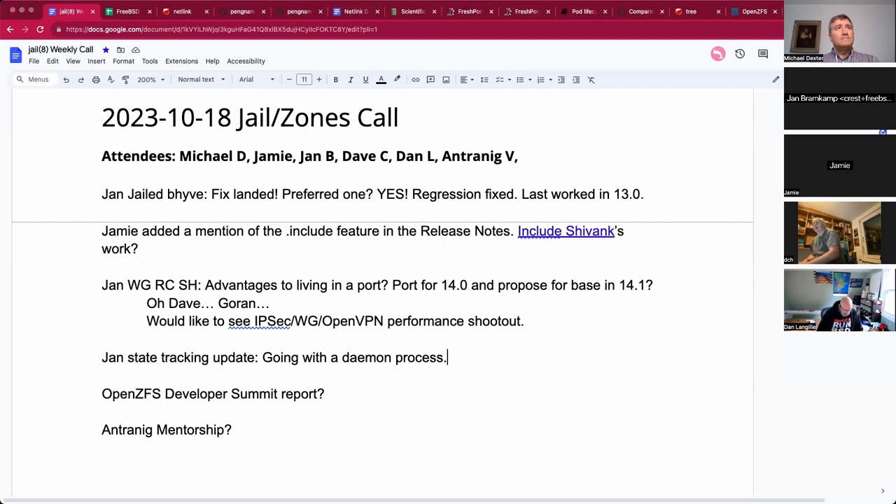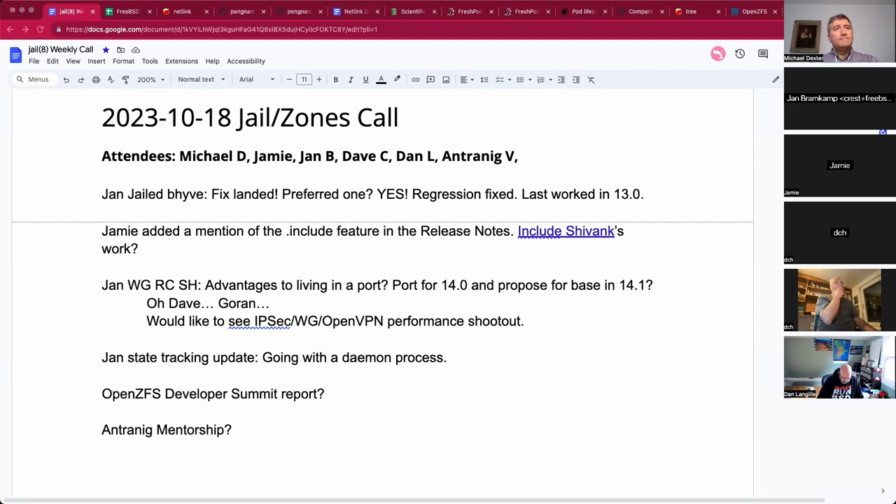I will revisit once it all works whether I want to change the transport layer to netlink generic and move the server part into the kernel module. That would allow the kernel to publish state changes as well, which could be a multi-consumer capable alternative to what's currently reported via devctl, but potentially more extensible. That's the next step once this one is done.